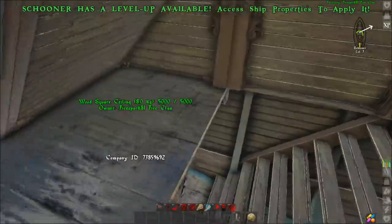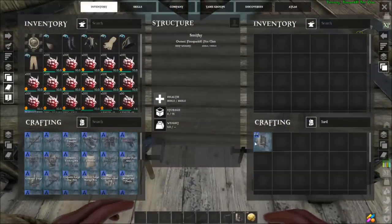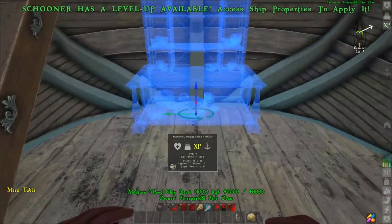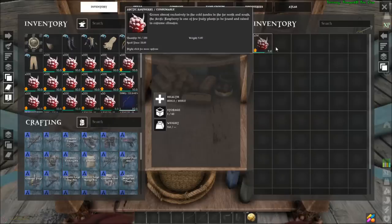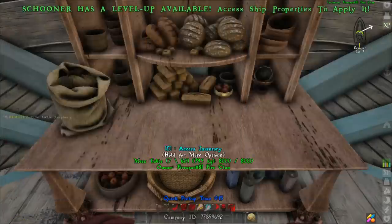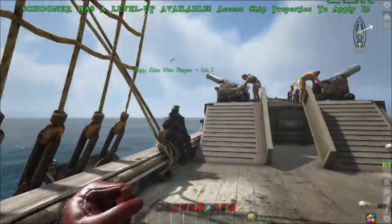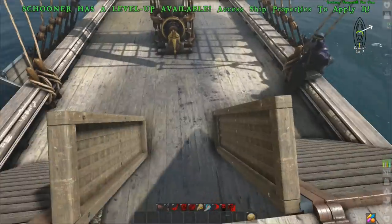Crew also need to eat, so not only do you have to pay them, you have to feed them. You can put food in their inventory and they'll eat it, or you can make a Food Larder — find it in the smithy by typing 'lard.' Place it down and it's essentially a feed trough for people — good for you too since it gives food a longer spoil timer. Crew around the ship can pull from it and you can see them eating out of it.